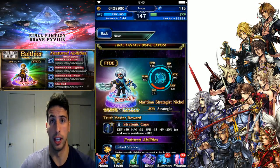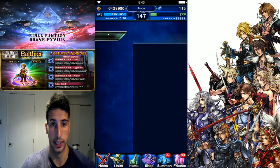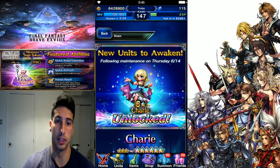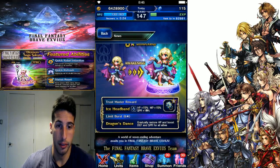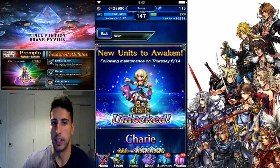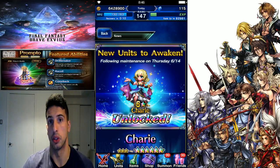Nicole looks really good and is really strong. Whatever you do, try to pull for him - keep your tickets and put in some lapis because he's totally worth having in your party. In the notices, Cherry gets her six-star awakening. She gradually restores HP via limit burst and boosts defense and SPR for all allies. We'll see once the data mine comes out if her moves are a bit better, but for now she's a regular three-star going to five-star that awakens to six-star.